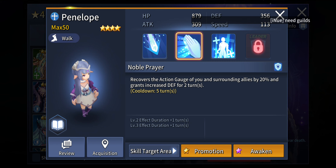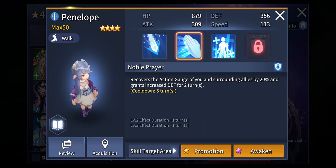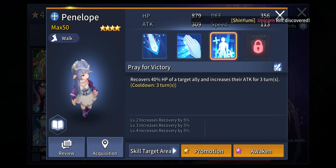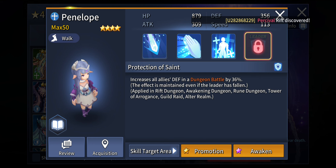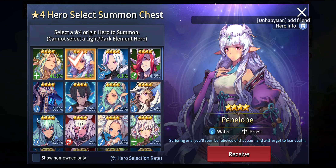Just look at that — what does she not have? She can improve the attack of allies, improve the defense, and improve the action gauge as well. That is something you would definitely want in your team. Being able to get really good healing from her makes her a very essential unit. Her leader skill increases all allies' defense in dungeon battle by 36%, which is pretty decent — especially for hero units that scale damage based on their defense stats. There are certain heroes that deal more damage if they have more defense, so in that case Penelope is going to be a really great choice.